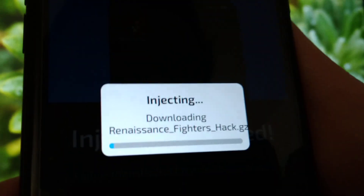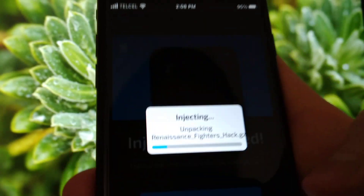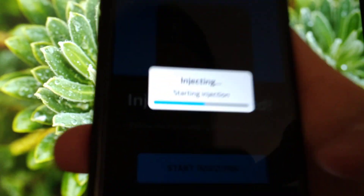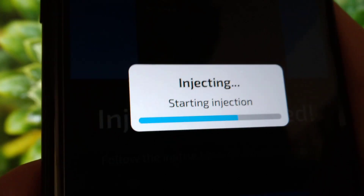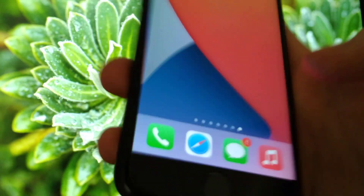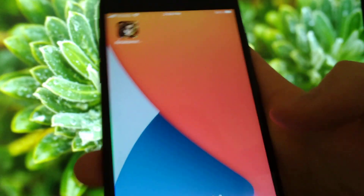Tap there, tap start injection, and just like that guys our Renaissance Fighters hack injection is going to start. It's super fast on this site — it only takes a couple seconds to complete. Once the injection finishes loading, it's gonna ask you to complete some instructions on the next page — just complete them, it's super easy.